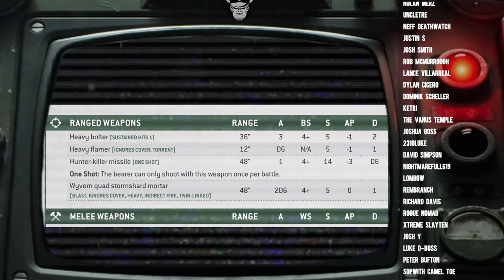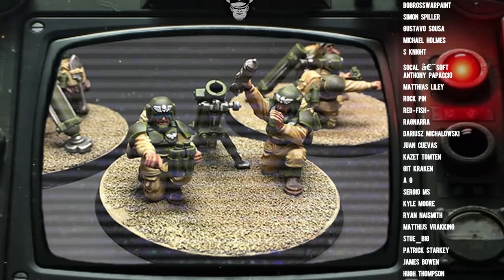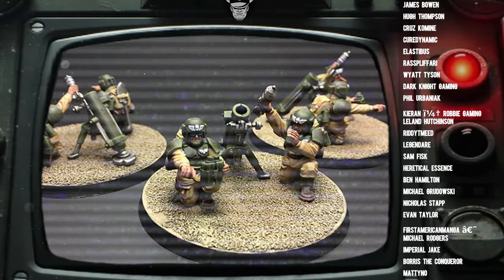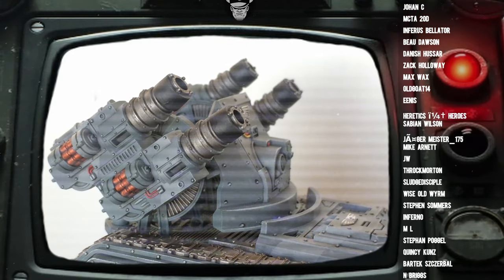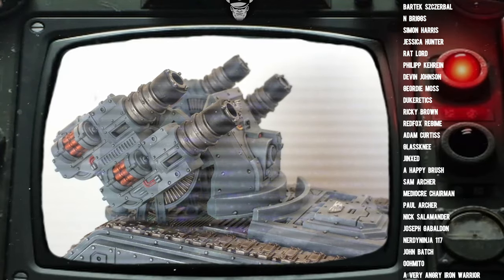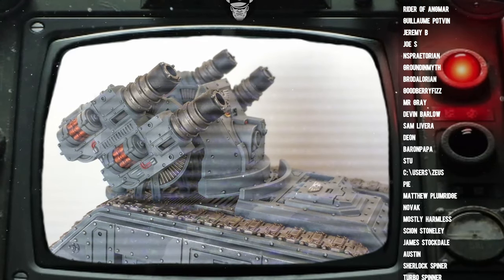The problem isn't so much that the Wyvern is bad — the problem is that it's bad in comparison to other artillery choices. Frankly, it gets almost completely outclassed by Light Mortars, your Heavy Weapon teams with basic mortars. A Heavy Weapon team with mortars gets 3D6 shots plus Blast. But unlike the Wyvern, which — shooting a unit of 10 infantry — gets 2D6+2 because the Quad Storm Shard Mortar is one weapon, the Light Mortars in Heavy Weapon teams get 3D6+6 shots, because each mortar is a separate weapon system and gets its own Blast buff. So you're getting more shots on the 3D6, and more reliability from Blast.